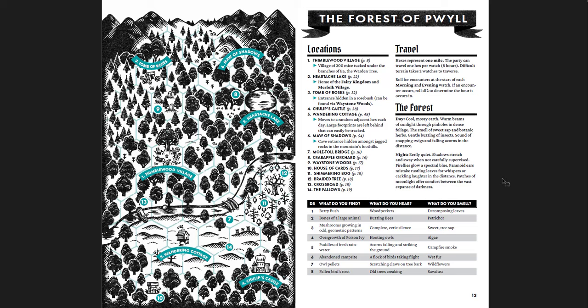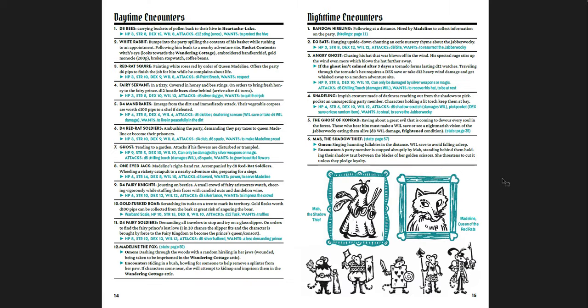Here is the Forest of Quill. Thimblewood Village sits pretty close to the middle, and you have a bunch of different locations: Heartache Lake, the Tomb of Roses, the Maw of Shadows, the Wandering Cottage, Tulip's Castle, the Mole Toll Bridge, the Crabapple Orchard, the Waystone Woods, House of Cards, Shimmering Bog, the Braided Tree, the Crossroad, and the Fallows. You get rules for how to travel across it, what the forest is like during the day and night, with a table of what you find, hear, and smell — plus daytime and nighttime encounter lists.